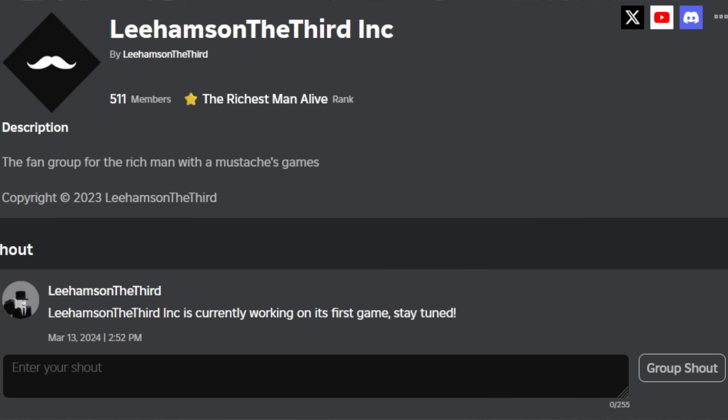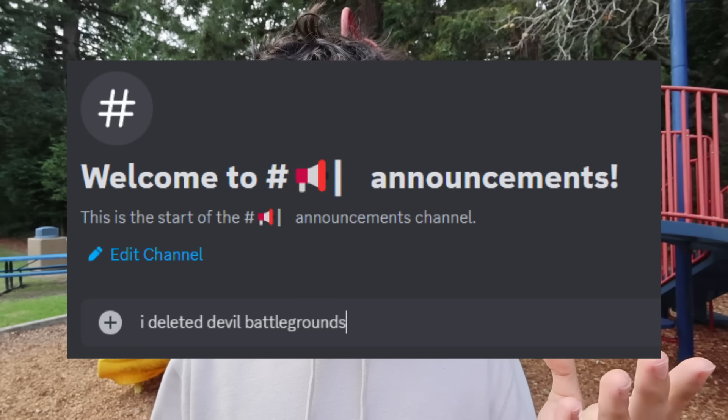I don't have everything figured out yet, but I'm thinking I'll probably use my old Roblox group, Lee Hampson III Incorporated, as the group for the game. If you're interested, join the new Devil Battlegrounds Discord server — this will be the new home of Devil Battlegrounds, and I'll be posting all new leaks and announcements there instead of my old server.